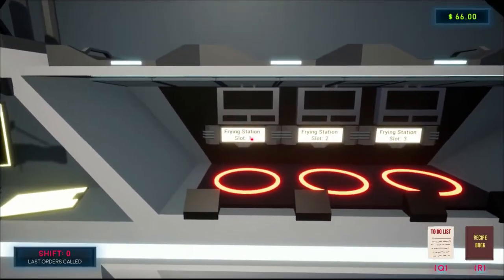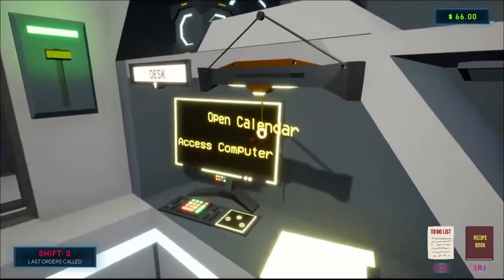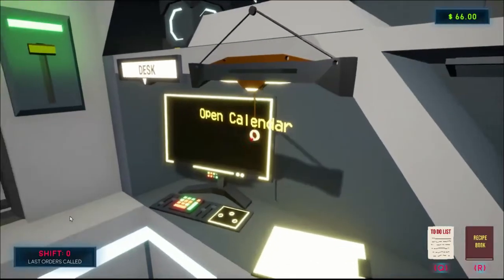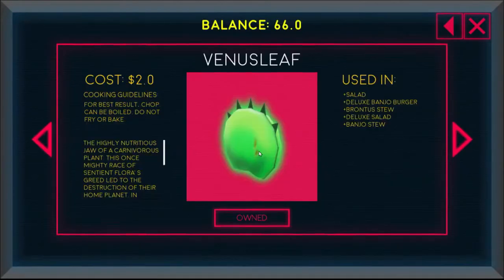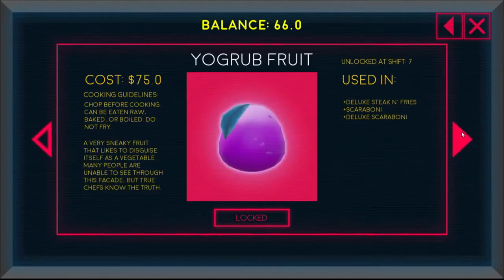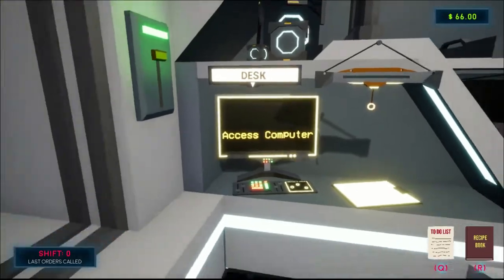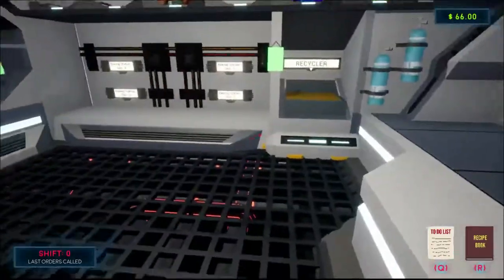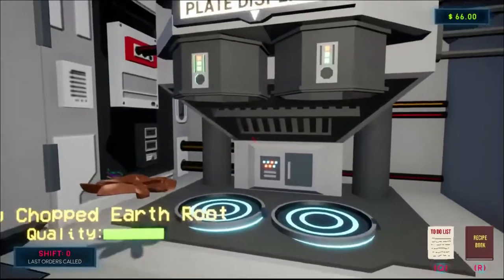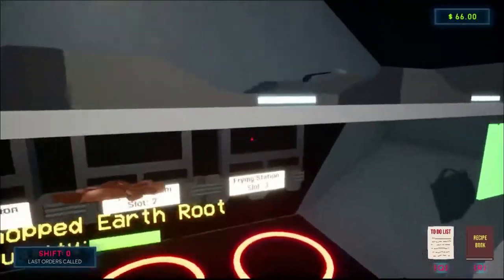How do you fry? That's what I want to know. I have to use the computer to buy stuff. I keep clicking — I suck. Food — it'd be earth fries, I own that already. Everything else is locked. So chopped earth roots — I don't know.